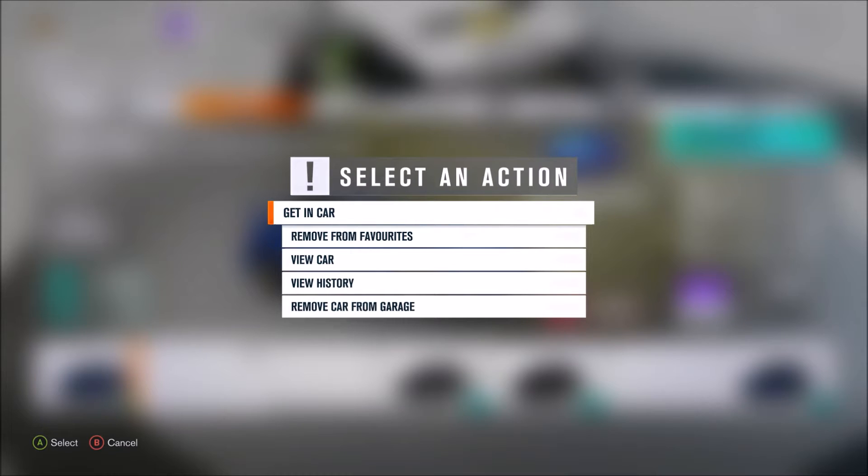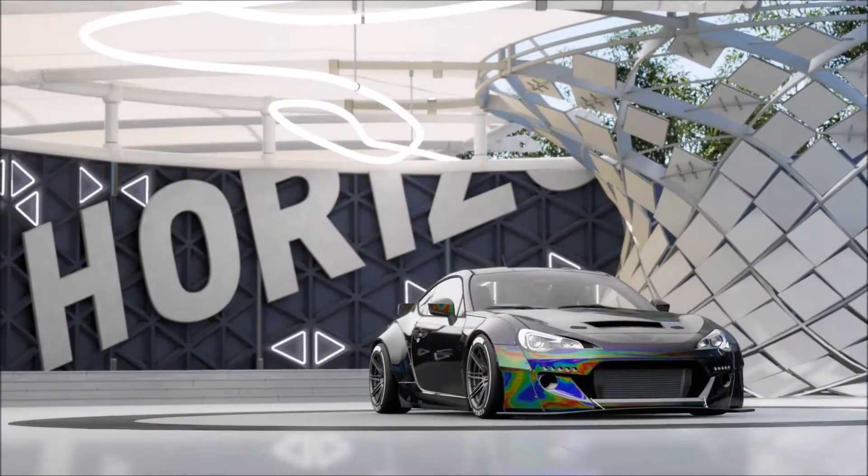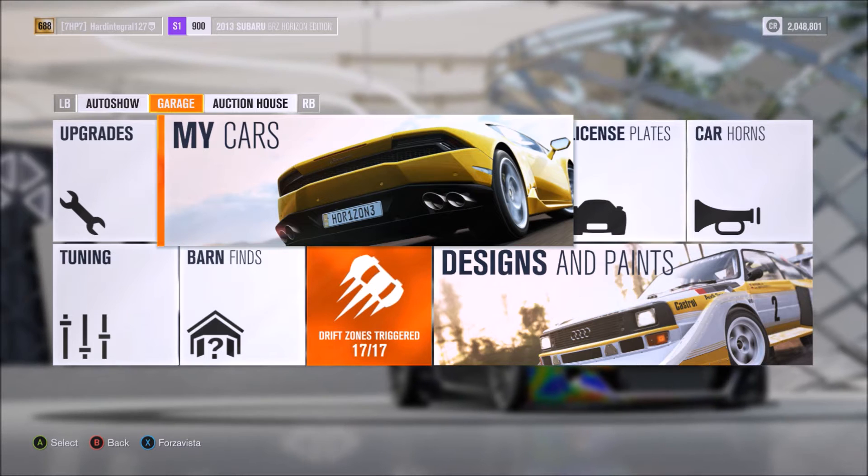It's just really cool. It has the Liberty Walk widebody on it and all that. So we're going to be going and doing that, but just before we do that, I'm going to go and check what color it is. I think it's blue, but I'm not fully sure, so I'm just going to have a look.